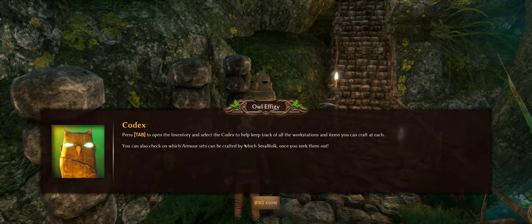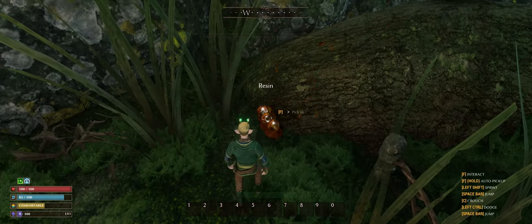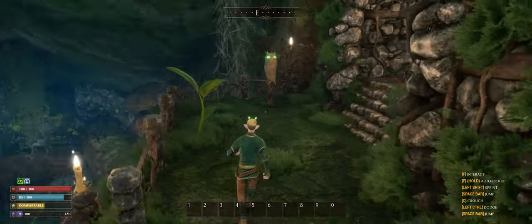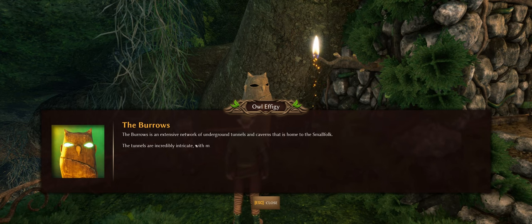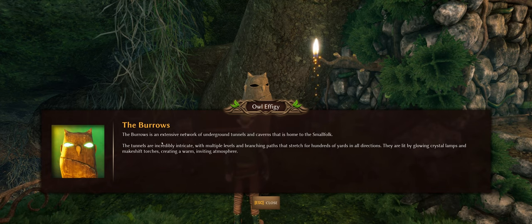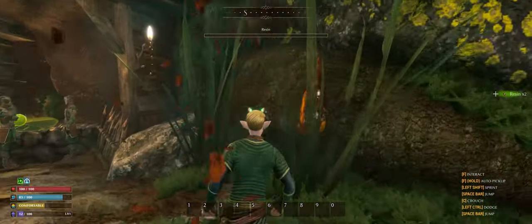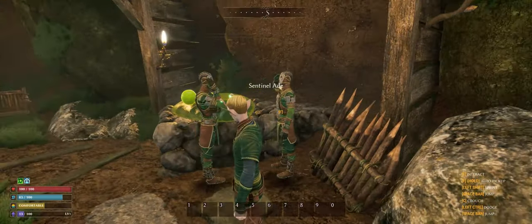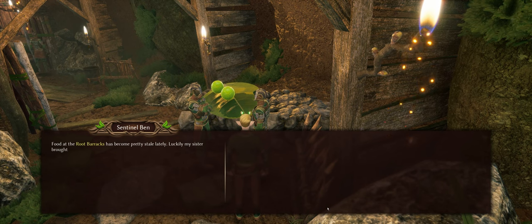Press Tab to open inventory to help keep track of things. You can also check which armor sets can be crafted by which smallfolk once you seek them out. I would love to watch a video on the lineage of survival games, because they all kind of have that same gameplay loop and language to them. Minecraft is maybe one of the oldest ones I can think of off the top of my head.